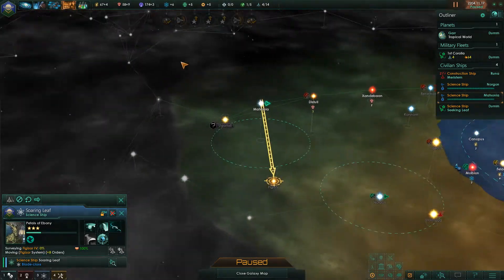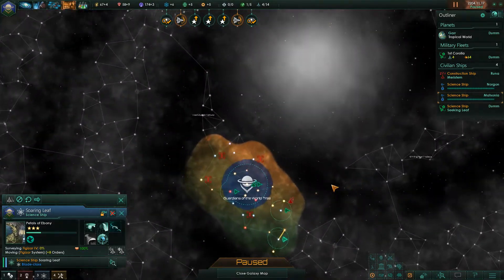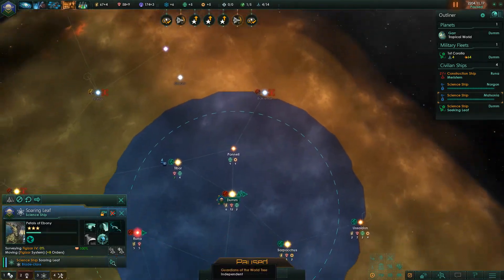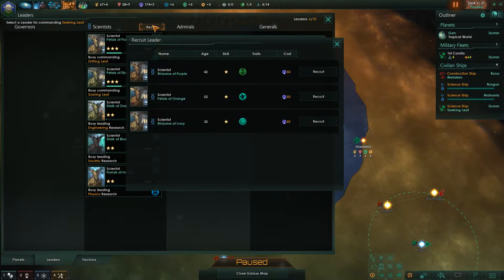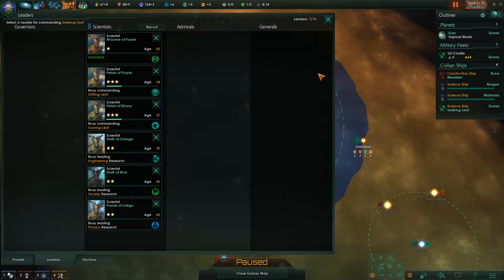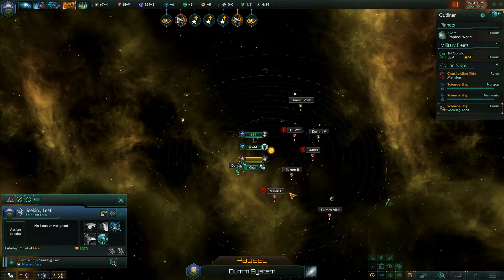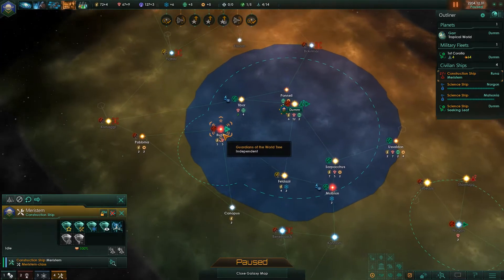I like how you can really see the 3D of the map for once instead of not being able to see it. Science ships are here — let's get ourselves a leader. There's a good researcher available, though a bit of a fuel risk. Keep in orbit for now; I'll get you something to do soon.